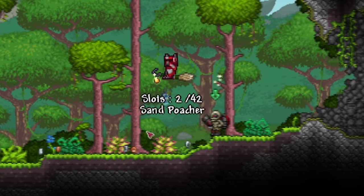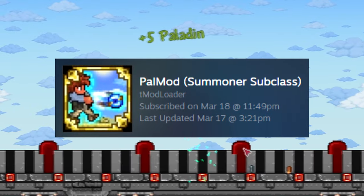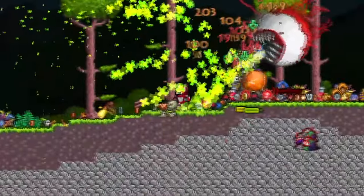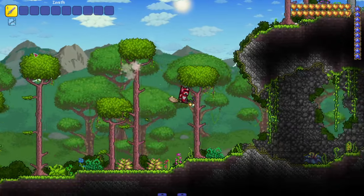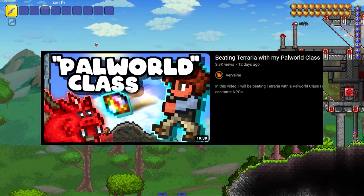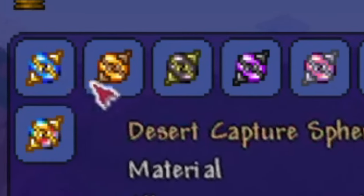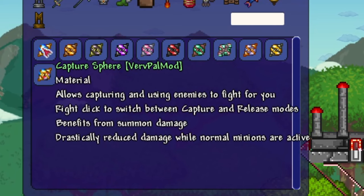Have you ever wanted to catch any Terraria monster and then use it as your own summon? Well, this Terraria mod allows you to do just that. So what's the most OP team of summons we can build? Let's hop in game and find out. We are here checking out a very unique mod made by Vervain — make sure to check out their channel. It's kind of based on Palworld, and it allows capturing and using enemies to fight for you.